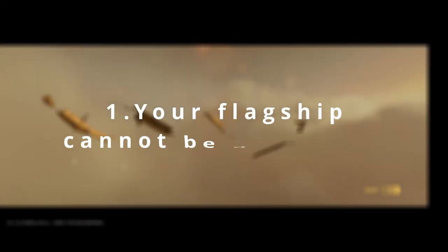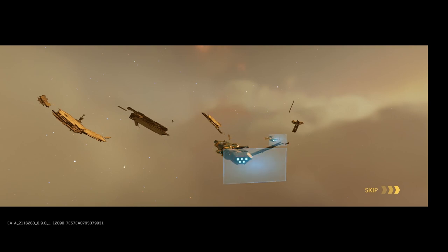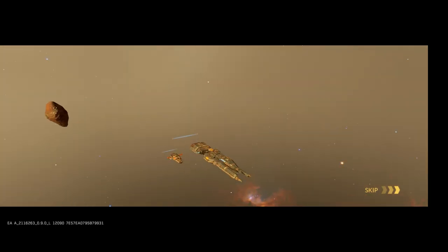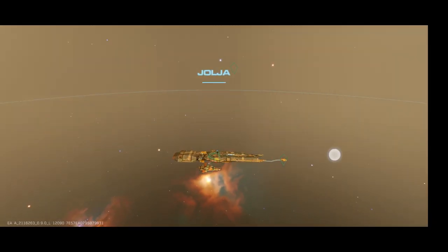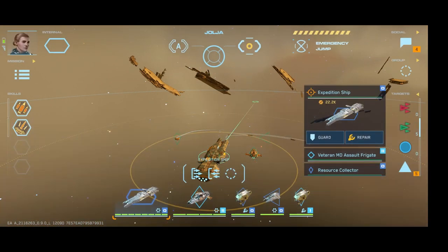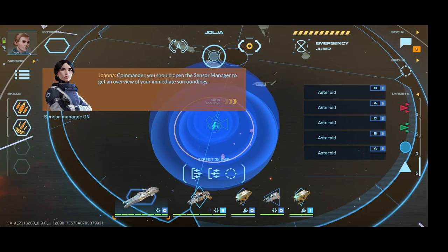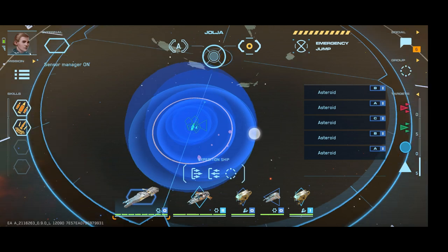Number 1: Your flagship can't be destroyed, it can only be disabled. This means you can play kind of aggressively with it. If it ends up getting destroyed, you can simply press the button that will pop up to retreat to the nearest outpost and try that mission again. Something to consider though is that whilst your flagship can't be destroyed, your escorts and your strike craft can.